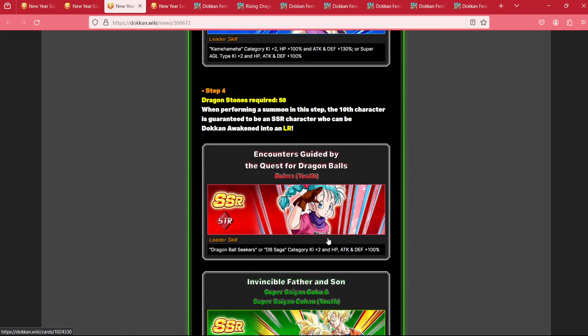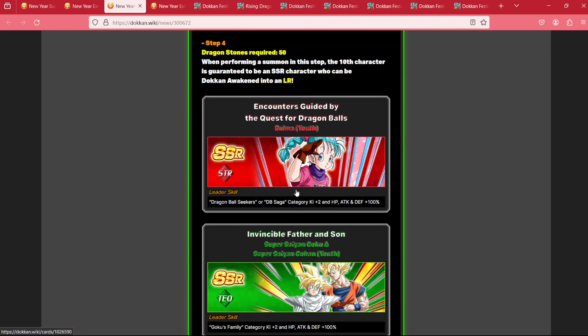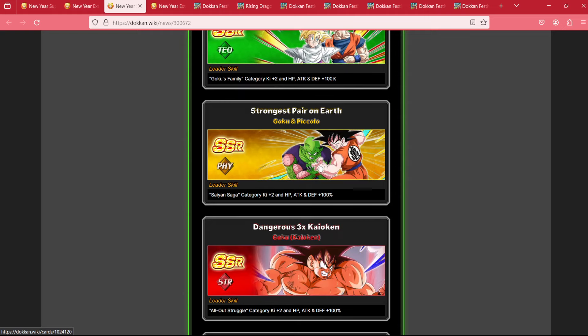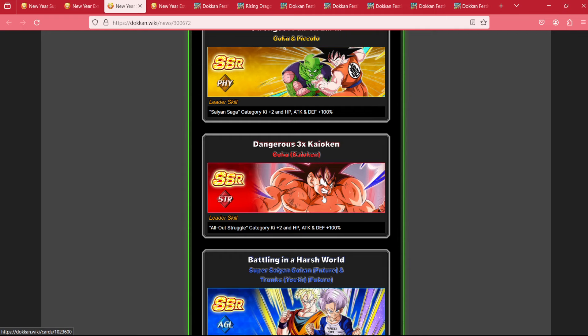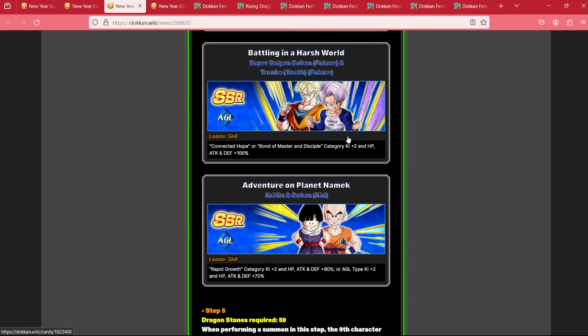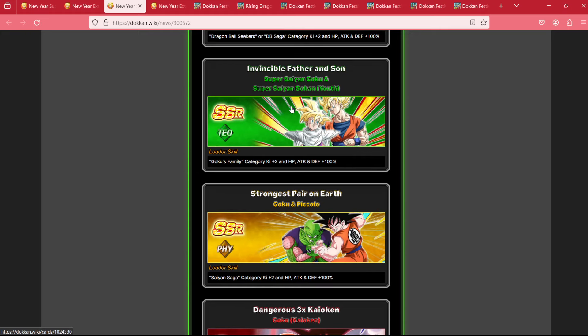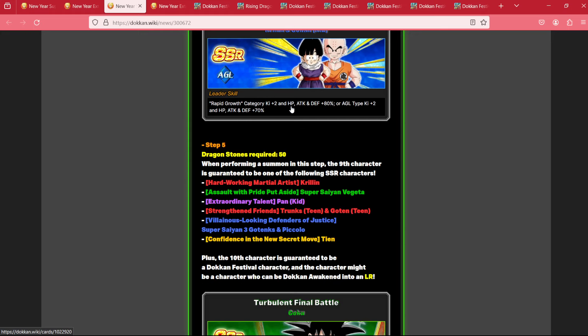On step 5, we can get some of the more recent LRs: Bulma, Goku and Gohan, Goku and Piccolo, Kaioken Goku, AGL Trunks and Gohan, and AGL Krillin and Gohan. Pretty decent list here, pretty small pool compared to previous years.